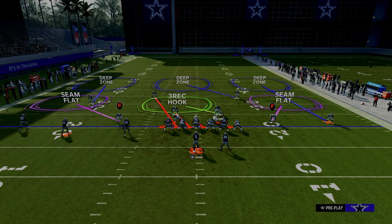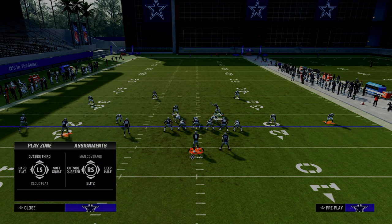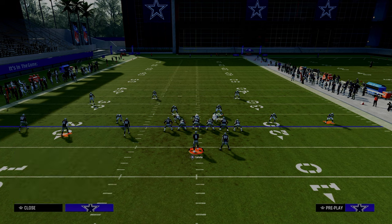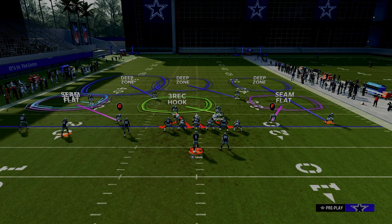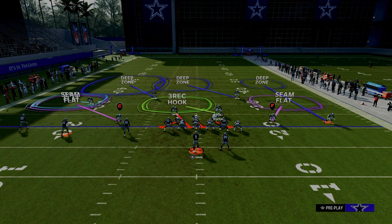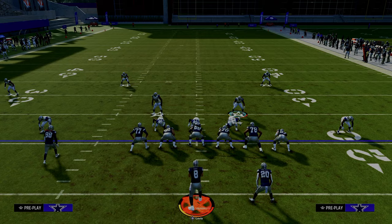From there, what we're able to do with this defensively is we're able to create a really good roll coverage. All we're going to do is cloud flat the outside corner that we backed off. We are going to deep half the safety that is on the trip side — if you want to outside third him, you would need to do the safeties package, but to me the deep half will do just fine. And then we're going to outside quarter the tight end side cornerback over here on the right side.